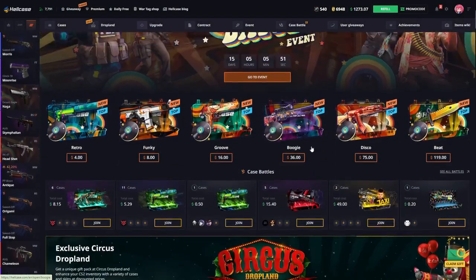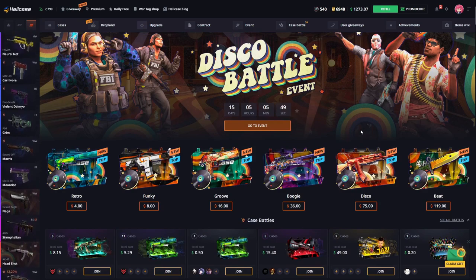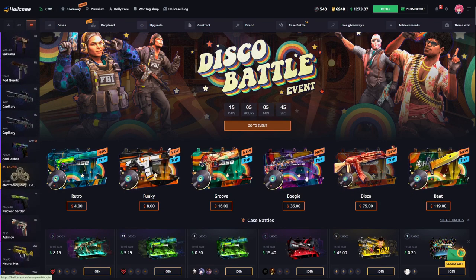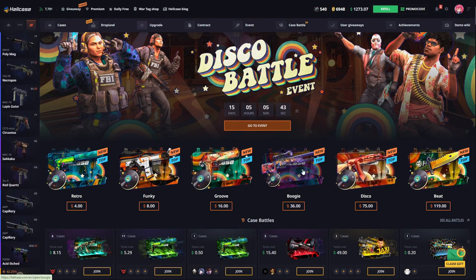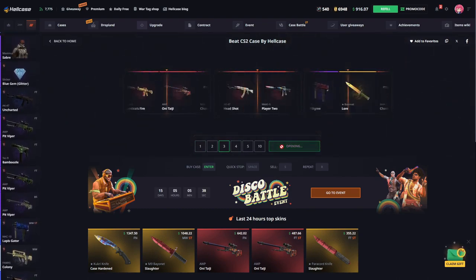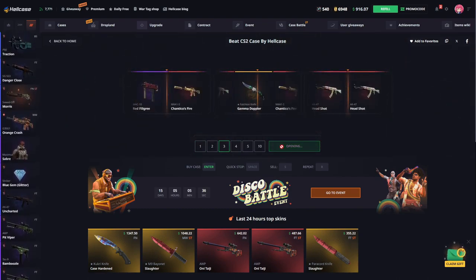Then let's begin. First of all, I would like to tell you about our disco battle event. Here are the cases of our event, and you can get beautiful skins by opening these cases. I will open a few of them now. I want to start by opening three of these cases and hopefully we can get a nice skin out of it.